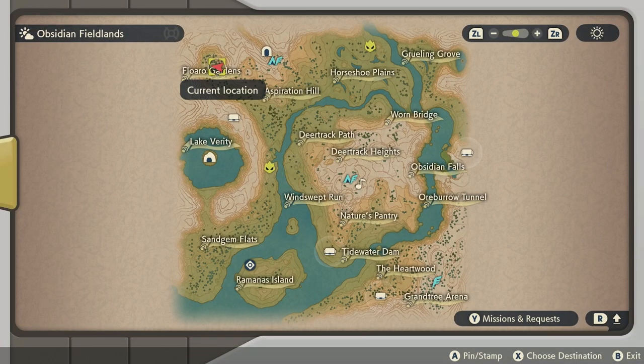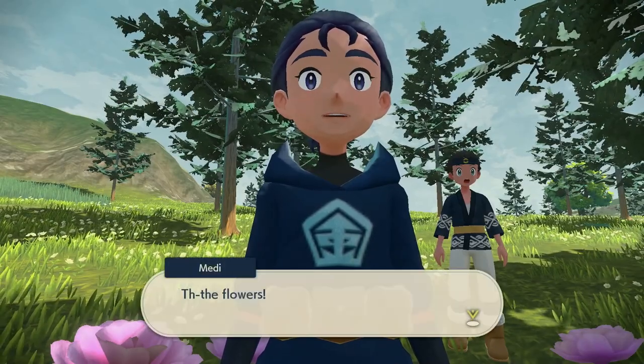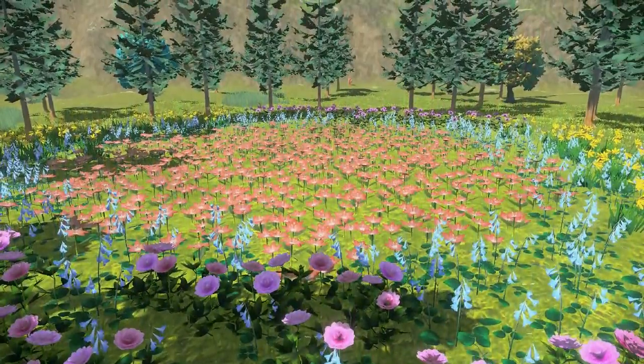If we open up the map, it is right here at the Floaro Gardens. It is actually pretty close to the first outpost, so you will get to this place in no time. If you get close enough to the flowers, you will trigger the cutscene and Shaymin will pop up, also making that patch of flowers look beautiful again.